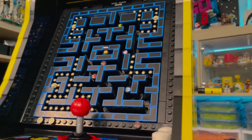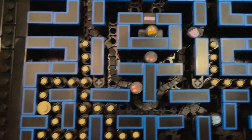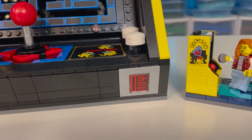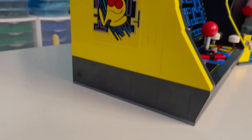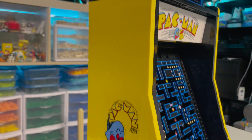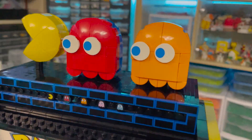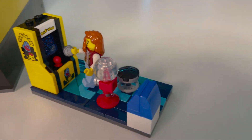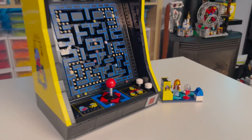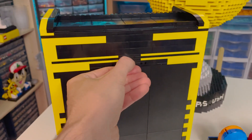This set really sets a high score. From the beautifully printed tiles for the main sign of the game to all of the great details shown on the screen of the build — you've got the joysticks, the coin slot, lots of great details on the side — it's very clean, the shape's really nice, it looks like an arcade. At the top you've got the beautiful brick-built Pac-Man and ghost friends, and then the awesome little mini build which totally helps bring more of that nostalgia so you can feel like you're hanging out in an arcade.